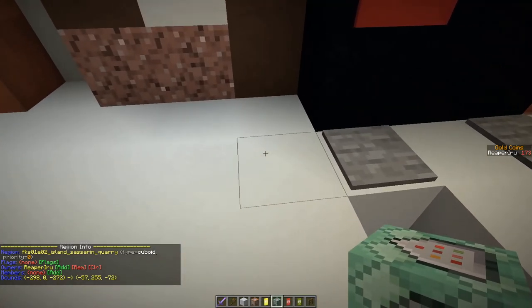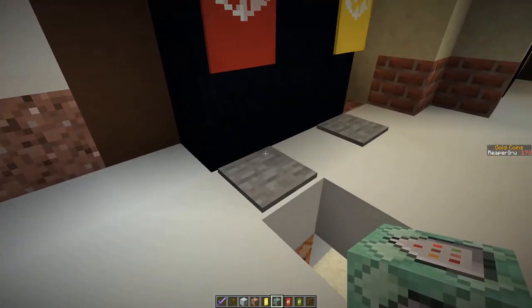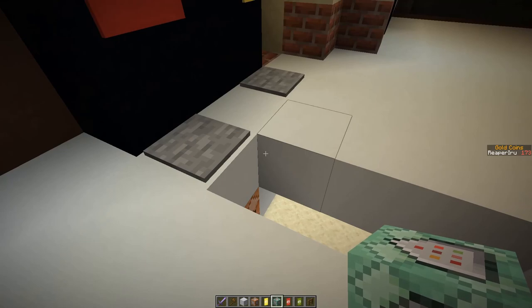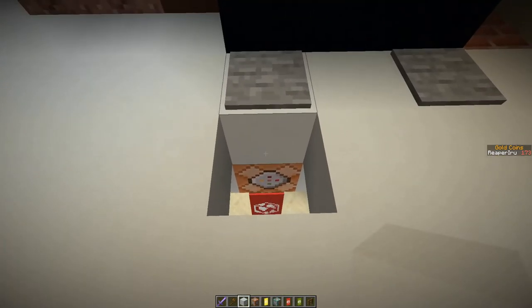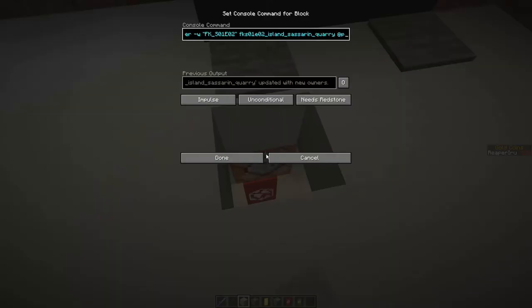So the current plugins are: Colored Signs (highly optional for colored signs), WorldGuard to define areas, and Pseudo. Pseudo is absolutely powerful — it's used as a bridge to communicate with other plugins that don't understand standard selectors like @p, @a, and @s. It translates the string and then outputs the command to Minecraft.